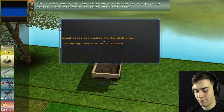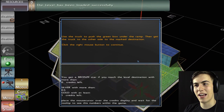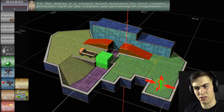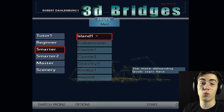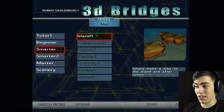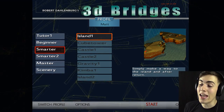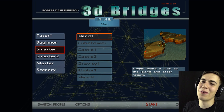The next level is actually like an intermediate one, I think. That's not good - I don't like intermediates. We were on beginner, now we're on smarter. Island won - that's what we need to go to. Simply make a way to the island and after return. That sounds like it couldn't be too hard, right? It says simply in the description. So we'll do it simple, okay? We're going to win. You guys know we're not going to win - you guys know this is going to fail a million times.